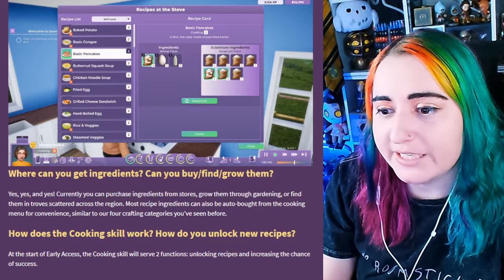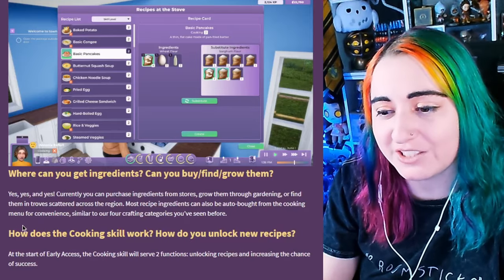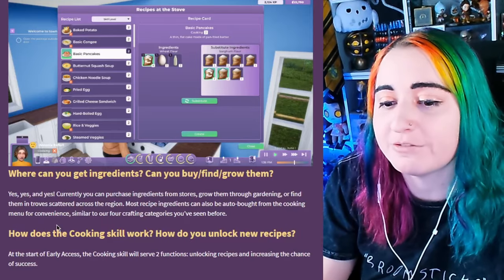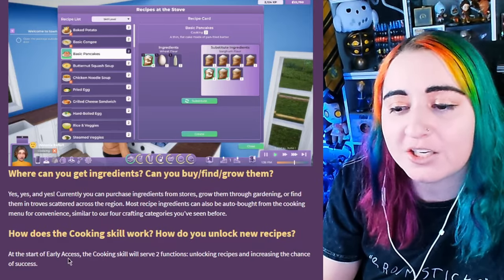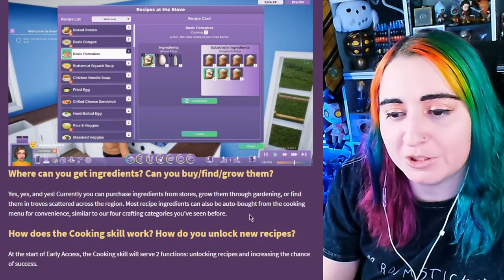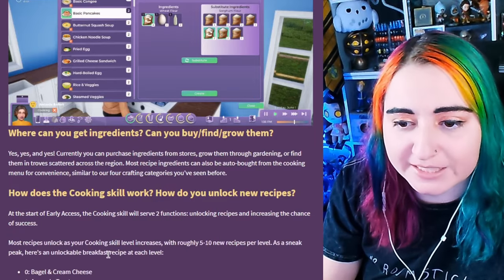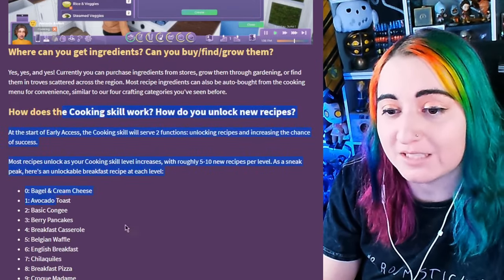Where can you get the ingredients? Can you buy, find, grow them? Yes, yes, and yes. Currently you can purchase ingredients from stores, grow them through gardening, or find them in troves scattered across the region. Most recipe ingredients can also be auto bought from the cooking menu for convenience, similar to the crafting categories we've seen before. Grow your own — that's awesome.